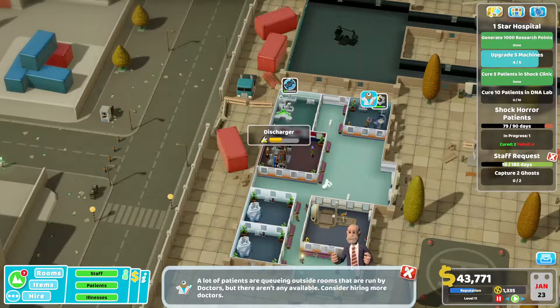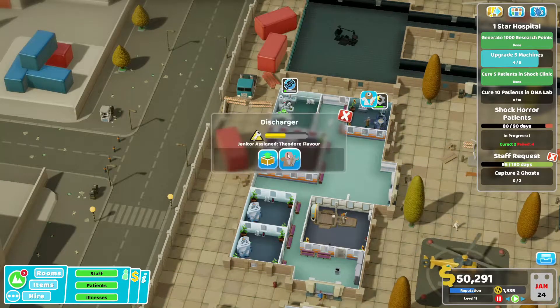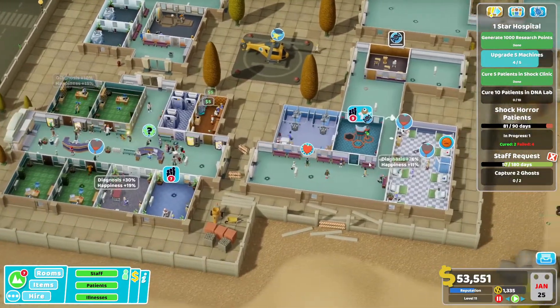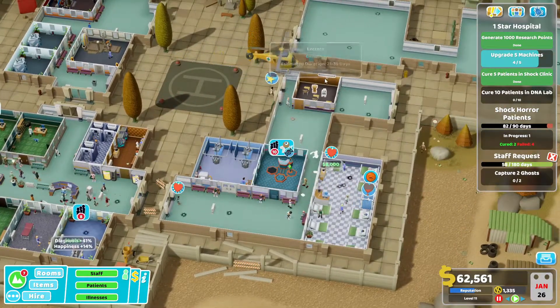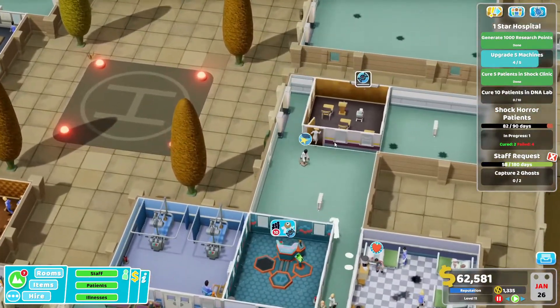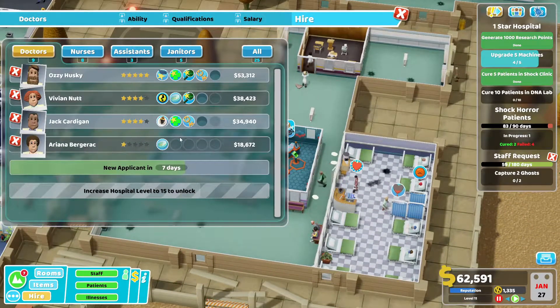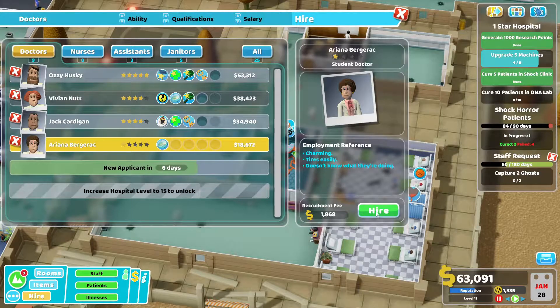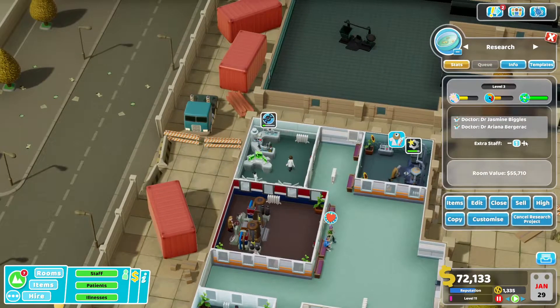Why are my shock patients all dying? That's not good. I guess we need to upgrade shock therapy next — this is the irregular discharger, so upgrading that might work. Nine patients waiting — can't wait for this to start so we can put people in there. I'll hire an extra researcher and put this up to three researchers.